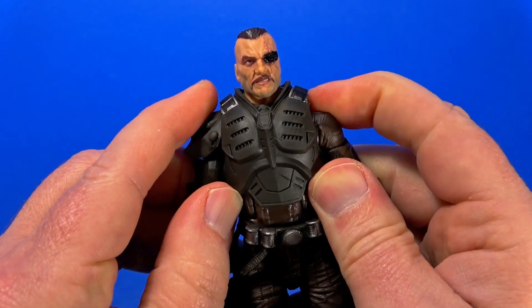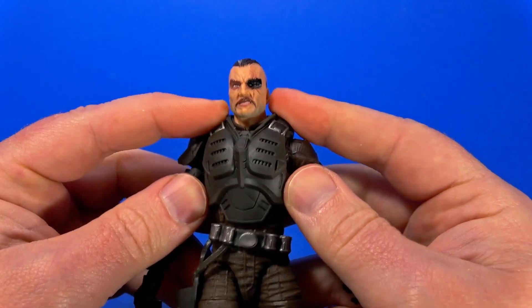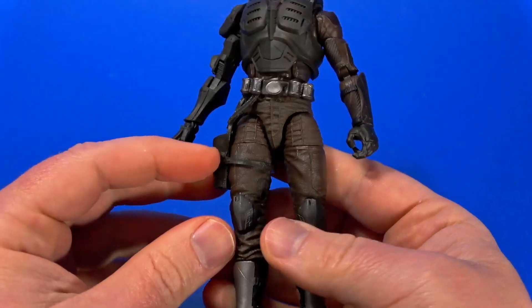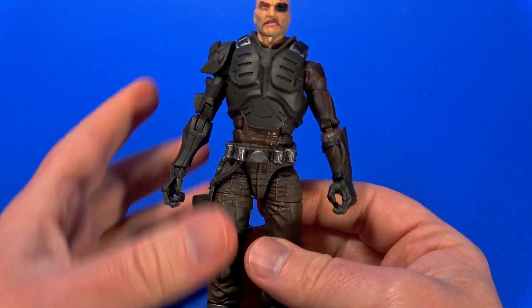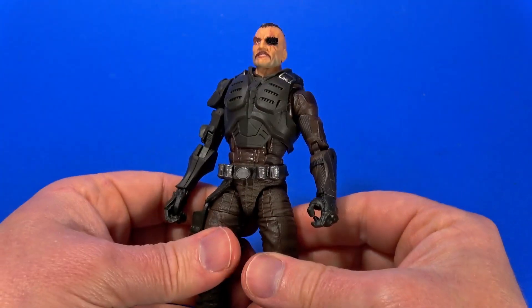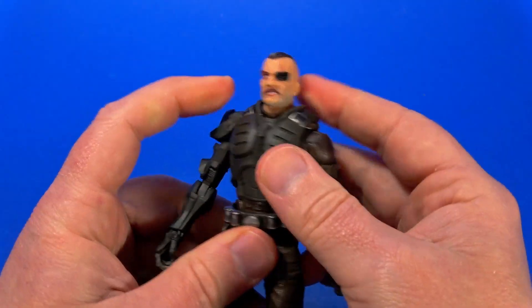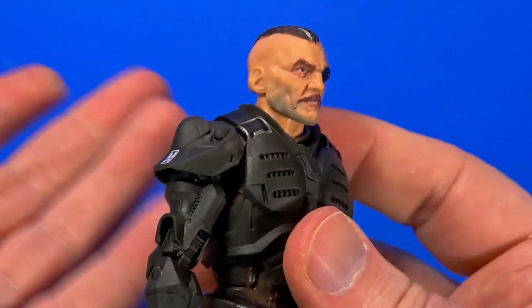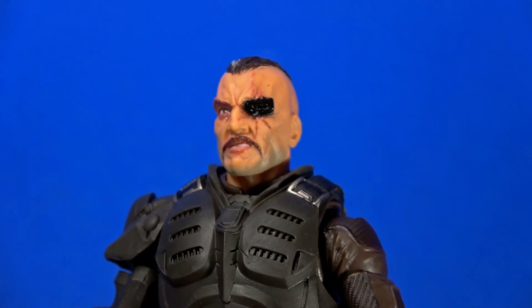If you're messing with it a lot, the whole chest piece likes to ride up a little bit too, so you gotta constantly push it down. Things are just a little fiddly — when you strike a pose, you have to go back and tweak things, reset the belt, bring the shoulder pad over. Also, on the package, the eyepatch has that red — is it a light? They didn't paint that red on the actual figure.